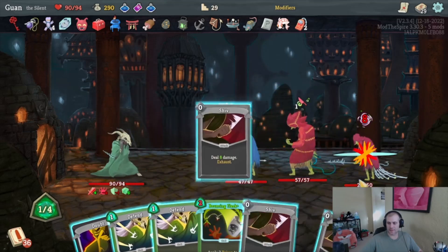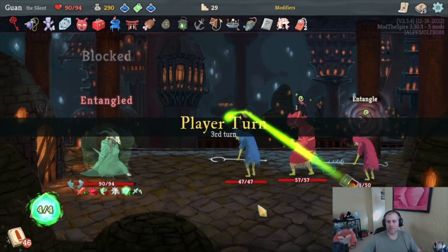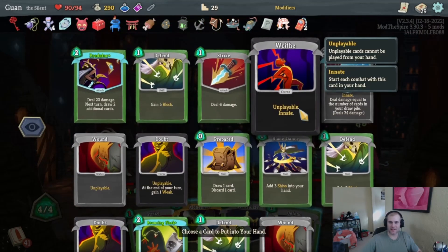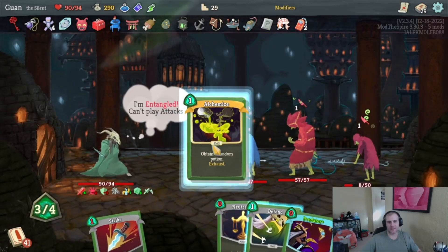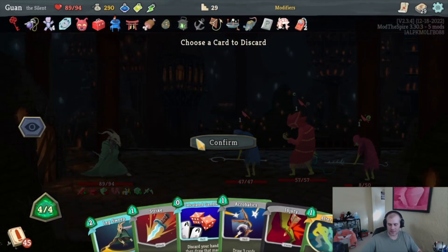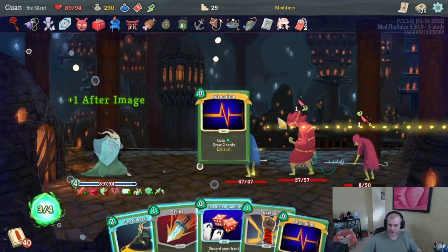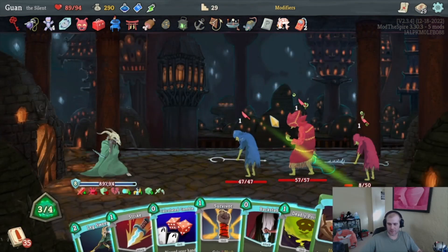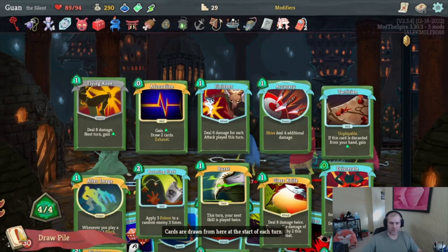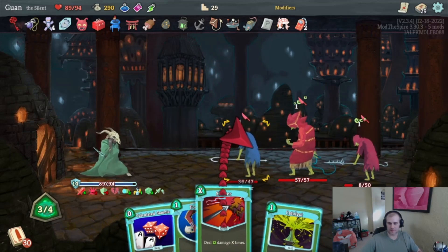We have double Liquid Memories which will help. Get rid of this Doubt. I definitely want to play this Wraith Form. I think it's Blade Dance — it does so much damage. Tools. We want to keep looking for good cards. Predator is good — but I can't attack this turn. That was a mistake, take a point of damage. Get rid of Defend, play After Image, Acrobatics, get rid of Fen, play After Image, play Adrenaline twice, Acrobatics, get rid of Setup. We got our own Tactician — can Backstab you. What am I looking for exactly? I can Terror you and Skewer you for 36 — that seems good.